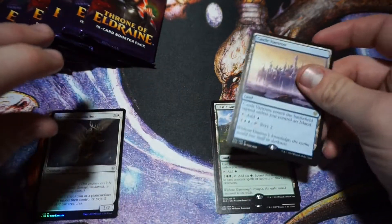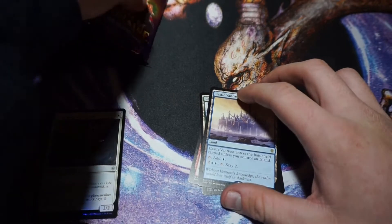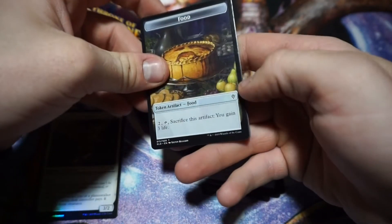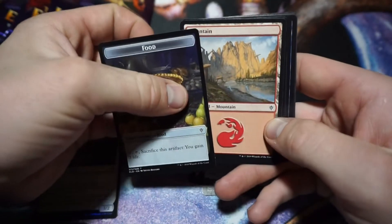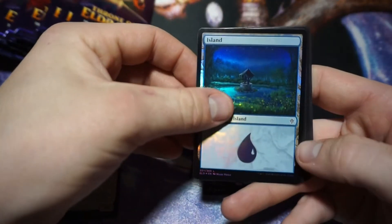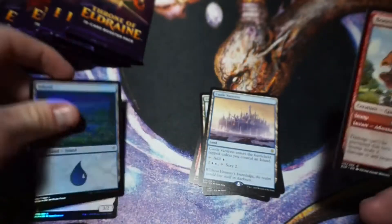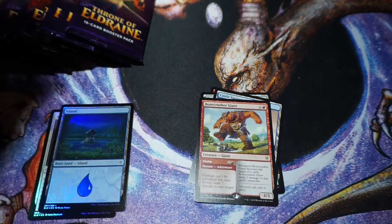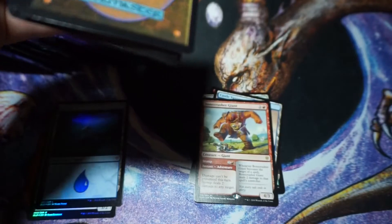The other castle enters the battlefield tapped unless you control a Forest — pretty useful lands. I have a bunch of videos coming out and I'm super excited for all of them. A lot of new content, some of it is almost not seen on YouTube. We got a foil Island — nice! Bone Crusher Giant. You'll know what I mean when I post it — I'm trying to get my hands on something that's kind of expensive but I think I can get a good deal.